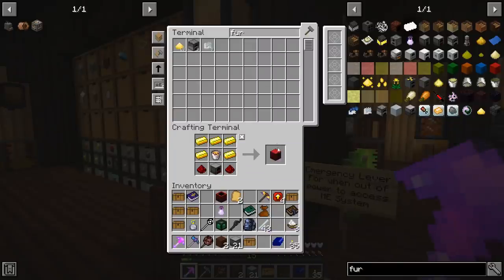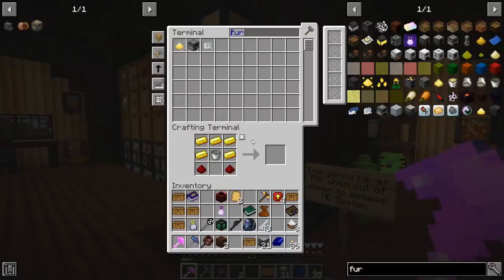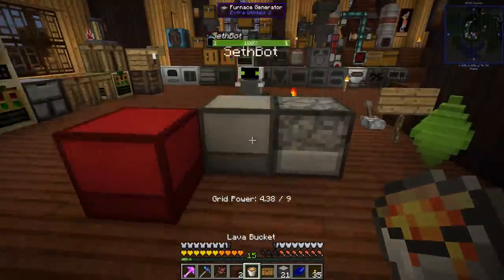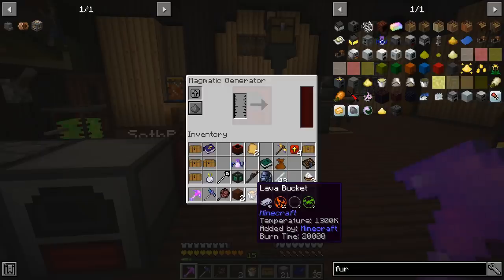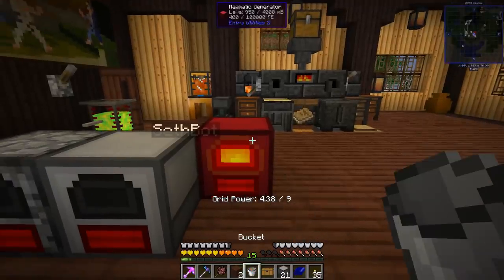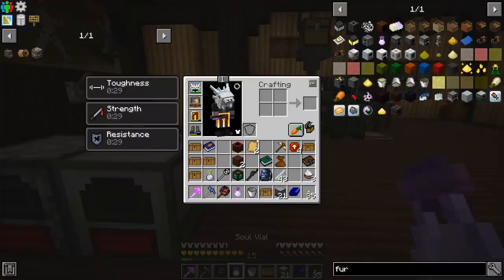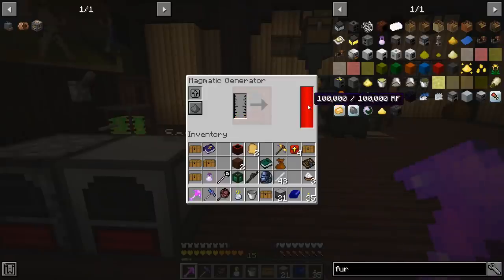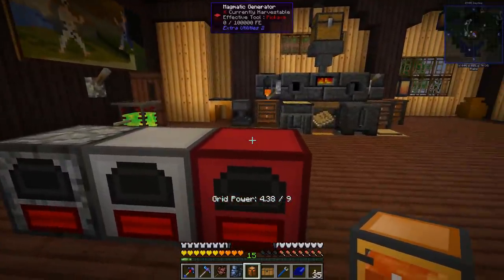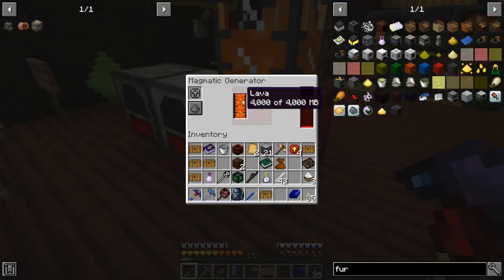I want to try the magmatic generator next — this could be good if we want to pump lava from the Nether. We right-clicked the bucket in. That gives a lot, actually — 100,000 RF for one bucket of lava. And it looks like we can just pump lava in rather than right-clicking manually, so that is definitely a possibility.